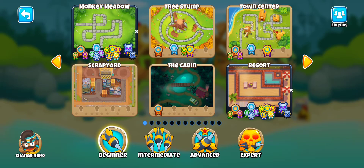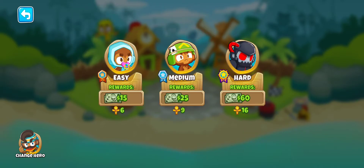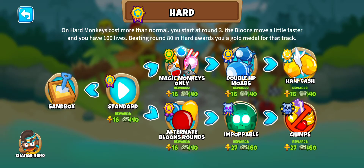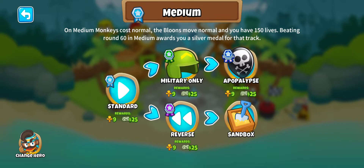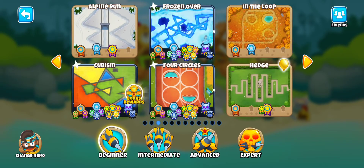I recommend starting on Cubism because it's pretty fun. The hardest modes will probably be Half Cash, Alternate Bloons Rounds, and Impoppable and CHIMPS — maybe Apopleops would be hard too, but the other ones are pretty easy. Cubism is a nice fun map to start with; that's where I got my first black border, and I even have one in co-op because I wanted to get one with my friend.